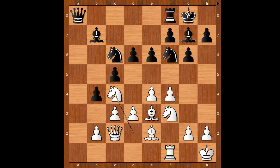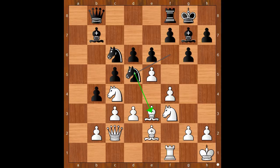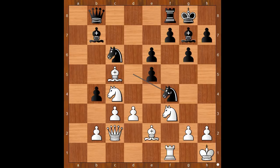We have queen to b8, e5, knight to d5, attacking the bishop, bishop to g1, d takes on e5, bishop takes pawn on c5, attacking the rook. Black to move, and knight takes on f4 was played — the exchange sacrifice for the initiative.